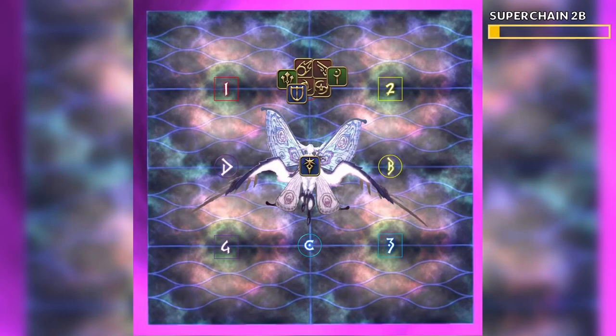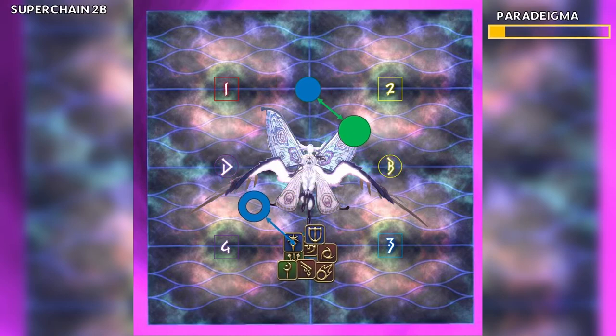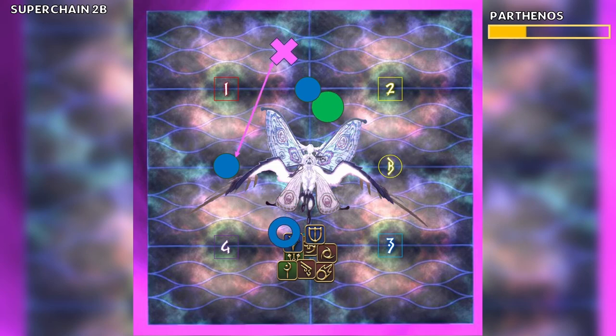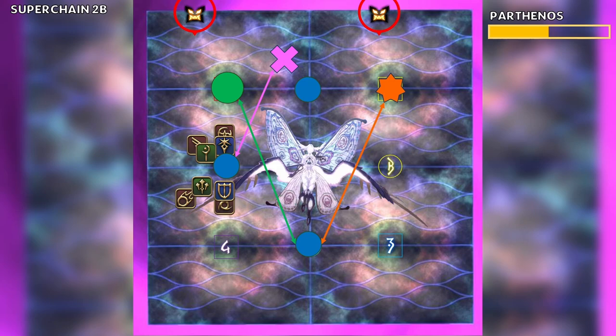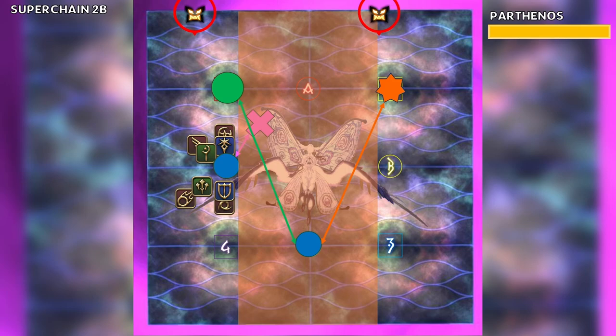Athena begins to cast Superchain 2B, the final mechanic of the fight and easier than the last one. The first orb spawns and will always be going to a donut in the north or the south. Athena casts a Paradigma and spawns the two red adds from Paradigma 2. The second chain position will be visible — it will always be either a pair stack or a spread and always to your left or right. Athena begins to cast Parthenos, the line AoE that knocks back from normal mode. The donut goes off, and we move to the second chain avoiding the Parthenos. You can use this time to check for the third set of chains. This will always be a green AoE and a spread. The Parthenos goes off and we get into our pair or spread position.